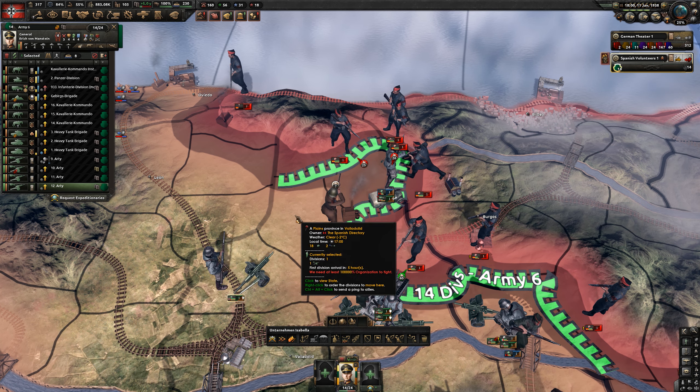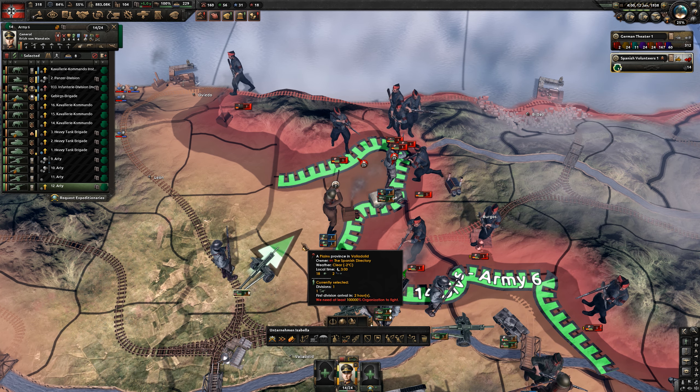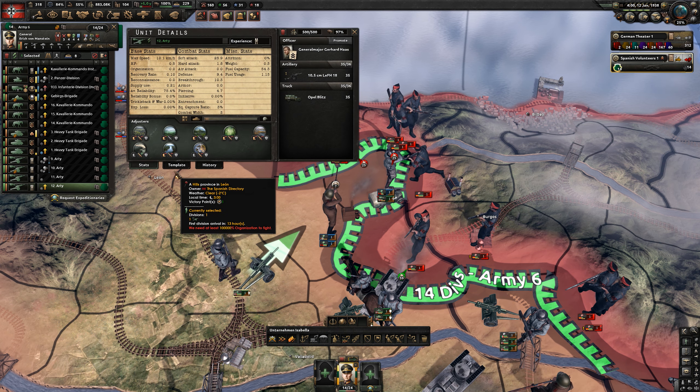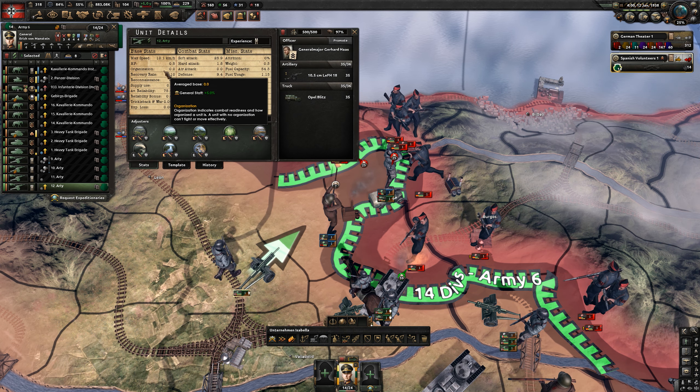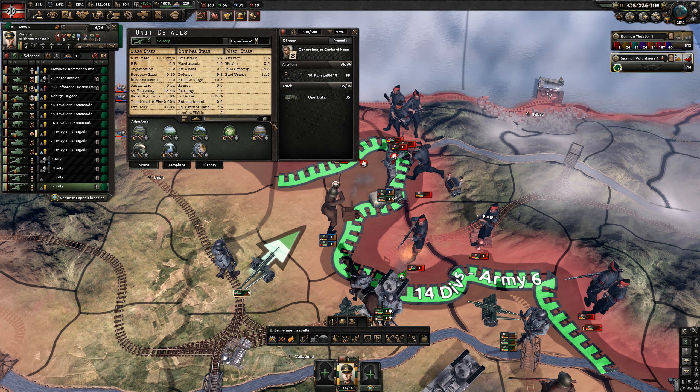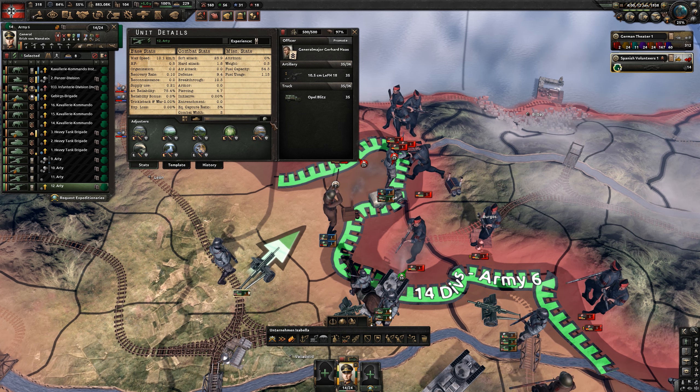I've tried making some artillery divisions, but there is a slight issue with them. When I put them in and they engage, they instantly disengage. I think that might be happening because artillery has zero organization and no percent of modifiers is going to add any organization to artillery.